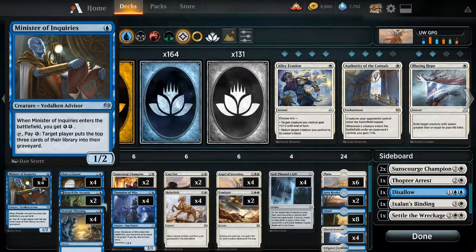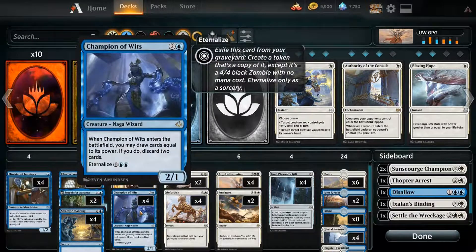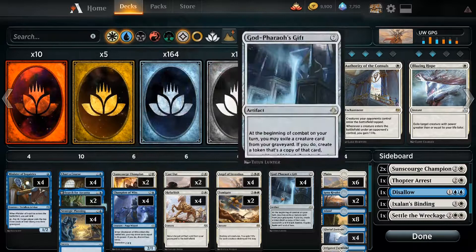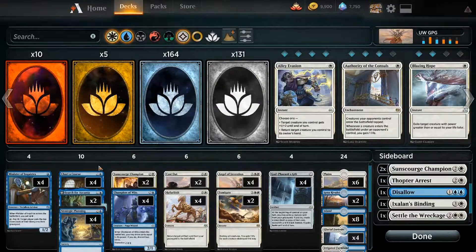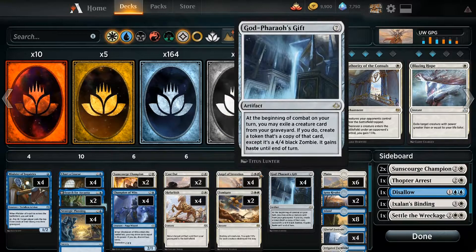That's mostly the whole deck. We have Minister of Inquiries, Charter Course, Search for Azcanta, Strategic Planning, and Champion of Wits. All these cards exist for milling ourselves out so we hit a lot of creatures and God-Pharaoh's Gift in our graveyard. Most of these are also for card selection so we're very likely to find a Refurbish and get to reanimate.